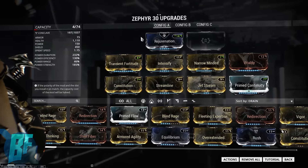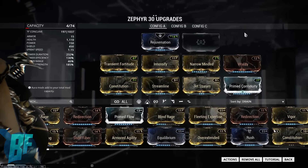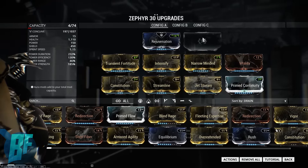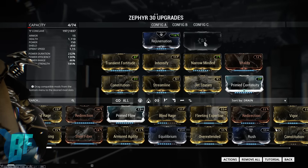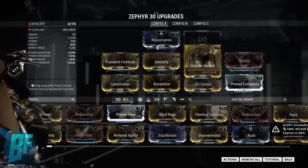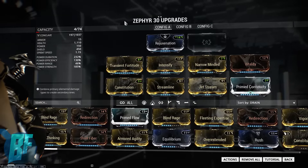You can change this to whatever polarity you want. If you want to fit in an exilus mod, go ahead and forma this Vitality slot — that should give you enough points to throw in a nine-capacity mod like a drift mod or one of the parkour ones. You're going to need another forma on top of that, so essentially another two forma total.